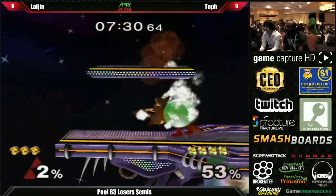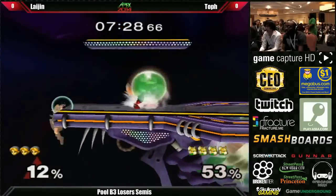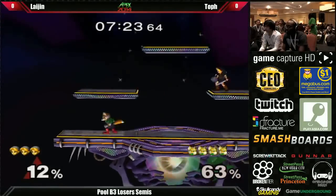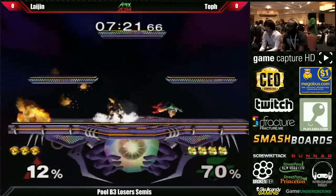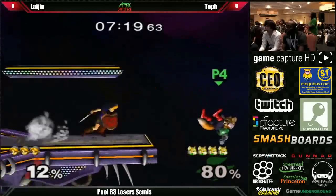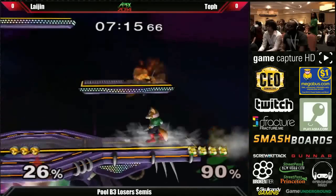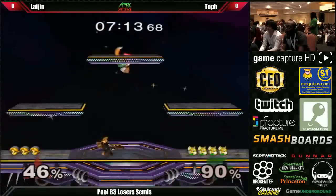The best way to edgeguard Young Link and Link is to push them from below and avoid the up-B. Fox is so great from below because he has double jump back air, double jump shine, and his jump is so fast that he can re-grab the ledge before Young Link even hits him. It's a tricky thing edgeguarding these two characters.